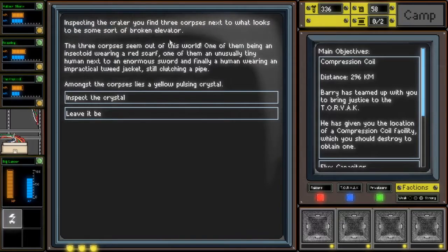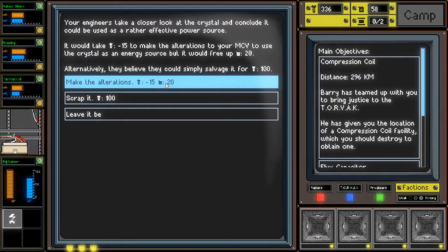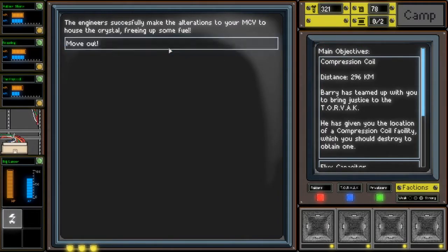You drive past a scorched crater in the rocky stretch of desert. Inspecting the crater, you find three corpses next to what looks to be some sort of broken elevator. The three corpses seem out of this world - one being an insectoid wearing a red scarf, one being an unusually tiny human next to an enormous sword, and finally a human wearing an impractical tweed jacket, still clutching a pipe. Amongst the corpses lies a yellow pulsing crystal. That definitely sounds like a reference - I feel really ashamed that I don't know it. Stream manager says there's two viewers, so there's definitely at least someone watching. Inspect the crystal - your engineers conclude it could be used as an effective power source. It would take 15 scrap to make the alterations to your MCV to use the crystal as an energy source, but it would free up 20 fuel. Alternatively, they could salvage it for 100 scrap. Make the alterations - the engineers successfully make the alterations, freeing up some fuel. Excellent.